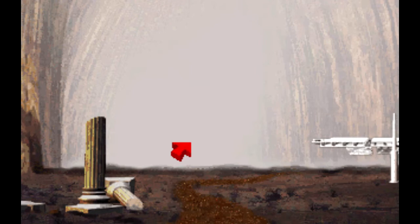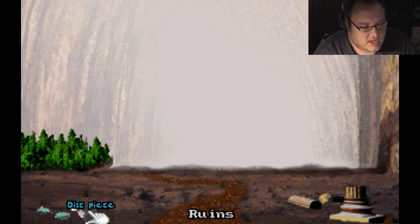After you finish the puzzle, you'll find a disc piece and some more aluminite rocks, which the lighthouse keeper needs, but you can't get back to him yet.